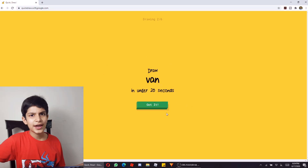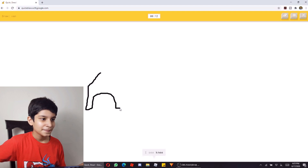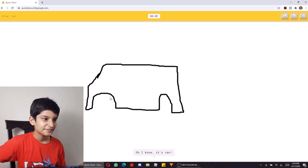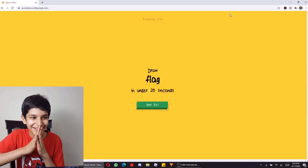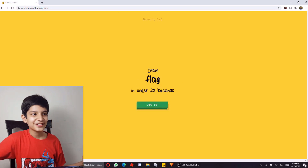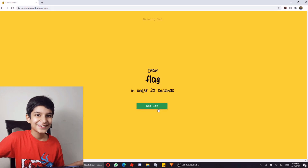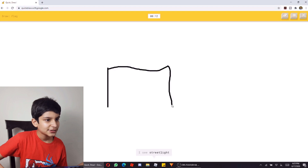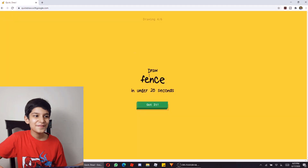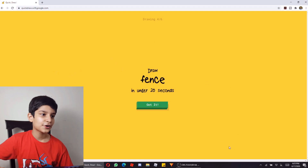Now we will draw a van in 20 seconds. I have drawn it like this. I've seen it decide — how weird! Now we have drawn a flag in 20 seconds. I have drawn a flag because 14th August is coming. Like this — it's a flag! I drew a moon and star and it decided. How weird!